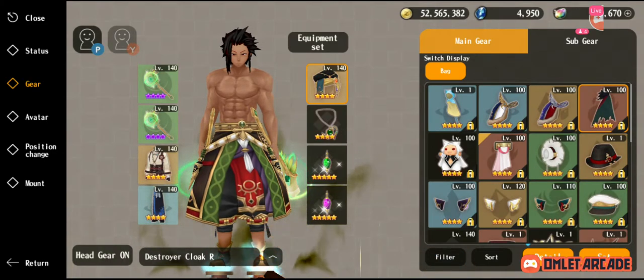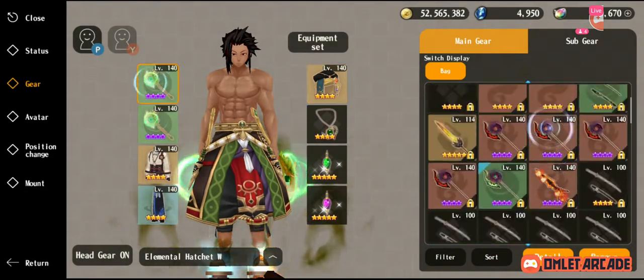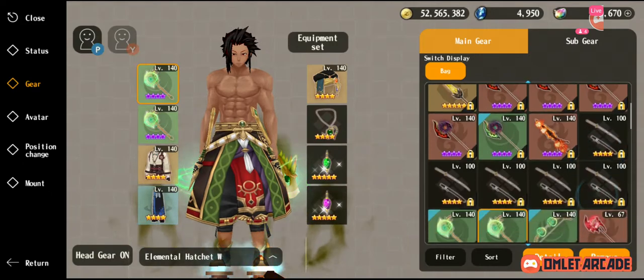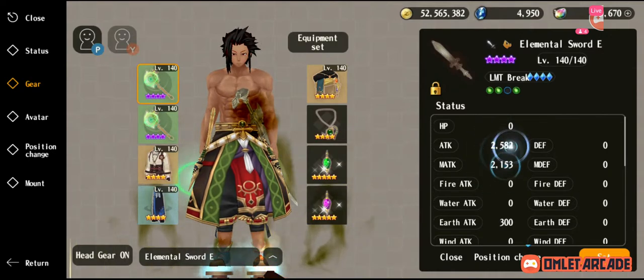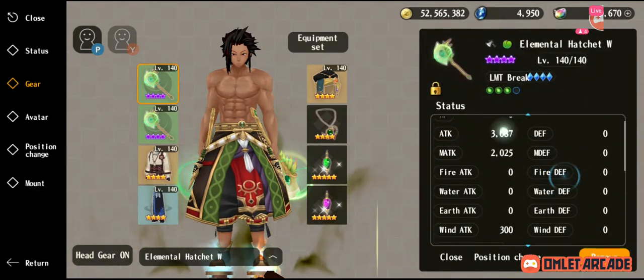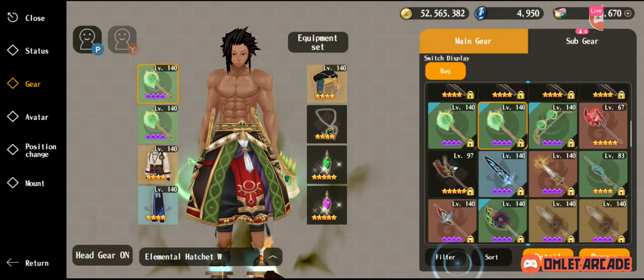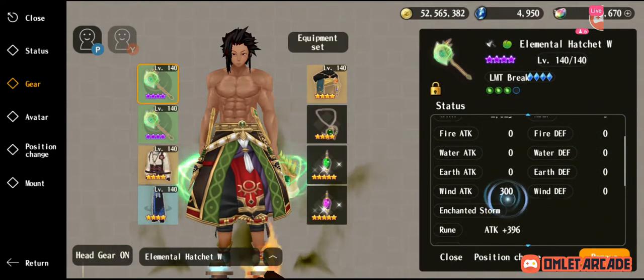One more thing is that the class weapon of Chaos Excalibur has lower stats. Since it's built into Magic as well, the attack is a little low. Although one-handed axes have a decent attack stat, if you're going full elemental, the attack stat isn't as important as the element attack.